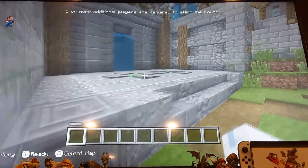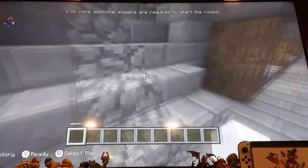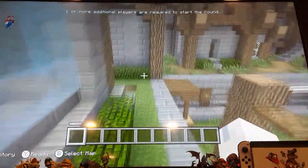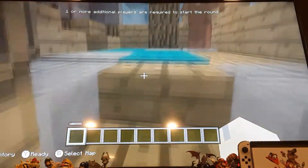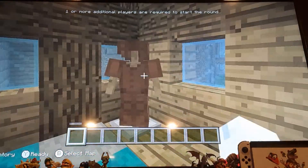For the leather armor, you go up here and you go into a certain house in the lobby — you go into this house right here, climb up the ladder, and step on that pressure plate to get the leather armor.